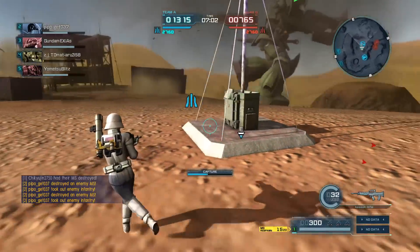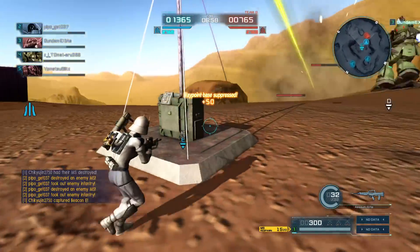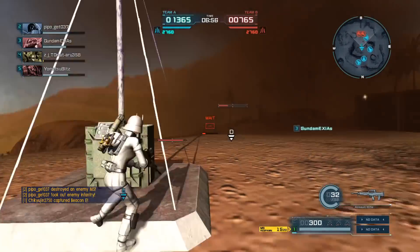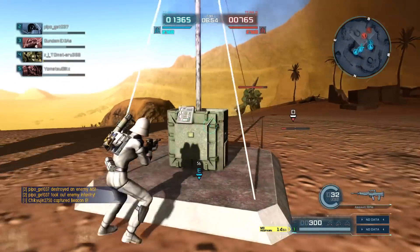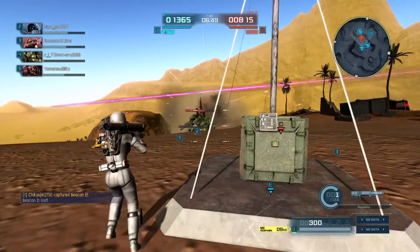Even more unfortunately, I'm pretty sure I caught all of the MLRS's missiles. My mobile suit is destroyed, but I did some okay damage, and before anybody could get up to the top of the hill, I managed to take point E for us — so definitely not a wasted life by any stretch. There's a Methus there, which is too busy with my allies to deal with me.